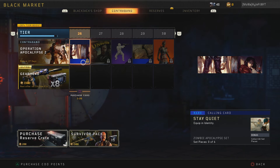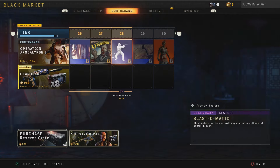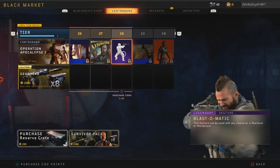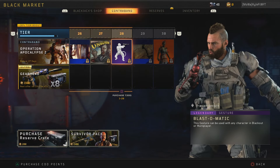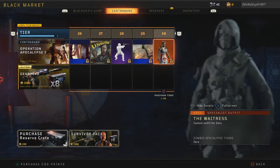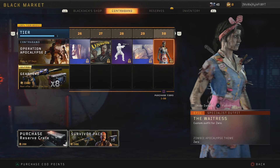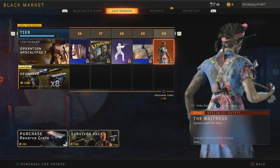For tier twenty-six we get the Stay Quiet calling card. The Unburied sticker is part of the Zombie VHS cover set. Then Blastomaniac — a Ray Gun gesture, which is really cool. The Bow Hunting calling card follows. And for tier thirty we get the Waitress zombie skin for Zero, which looks pretty cool. Man, why do these characters have knives and stuff in their backs? That sucks.